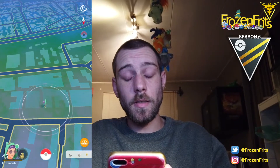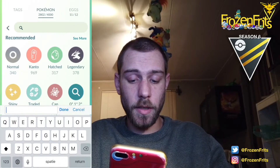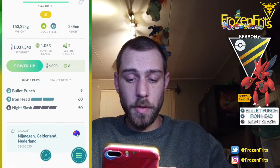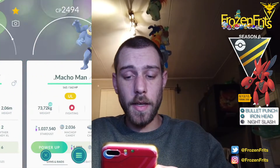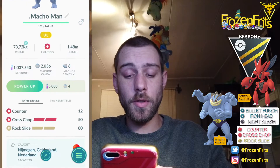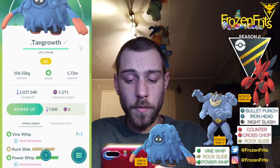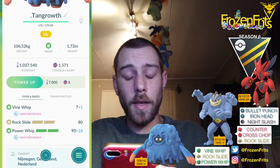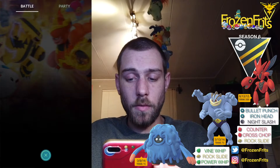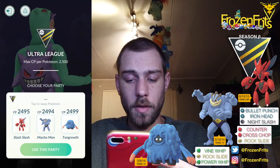Hey girls and guys, we're gonna do some Ultra League battles. I'm gonna bring Scizor in the lead with Bullet Punch, Iron Head, and Night Slash. We're gonna bring Machamp with Counter, Cross Chop, and Rock Slide. And we're gonna bring Tangrowth with Vine Whip, Rock Slide, and Power Whip.